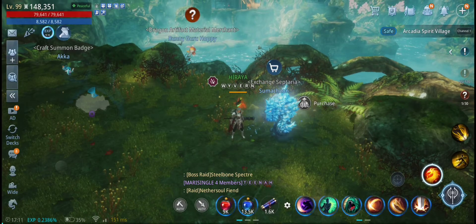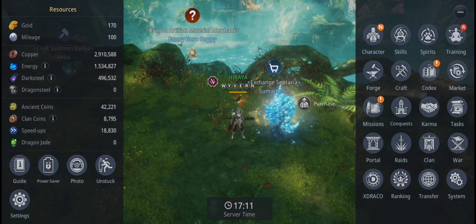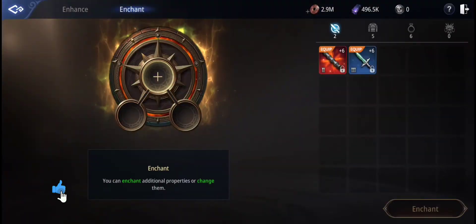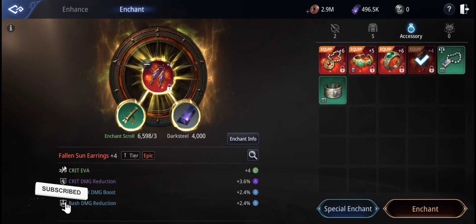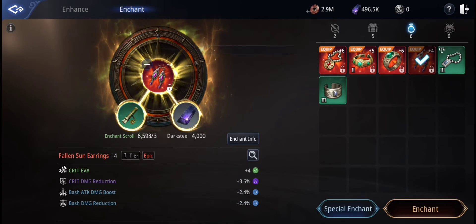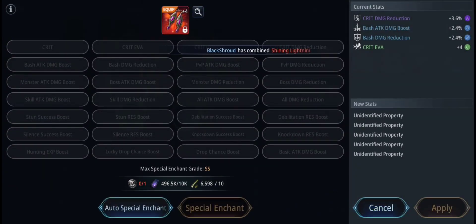Mere 4's last update brings a new feature: the special enchantment. This is to add one more random stat to our gear. This video is just an example of how to use this new feature. The basic gear enchant gives 4 random stats, but this special enchant will give you 5 random stats per enchant, and some of those new stats added are EXP Boost, Drop, and Lucky Chance Boost.